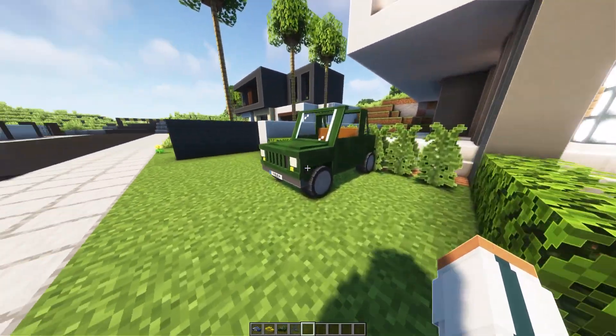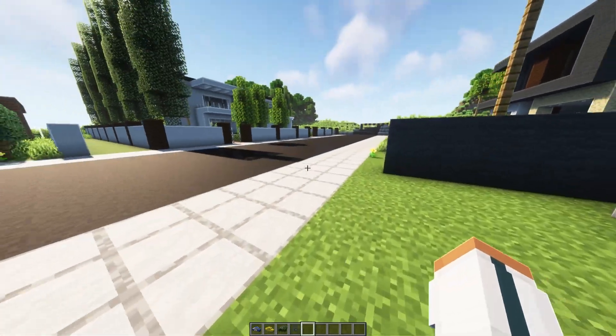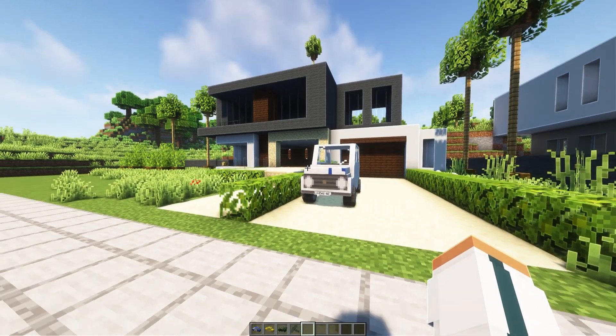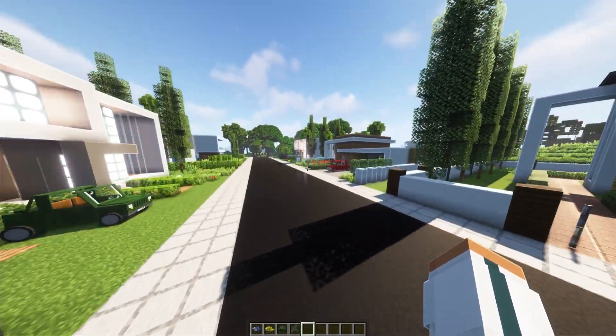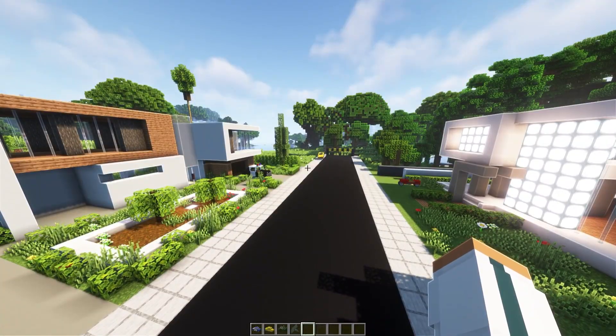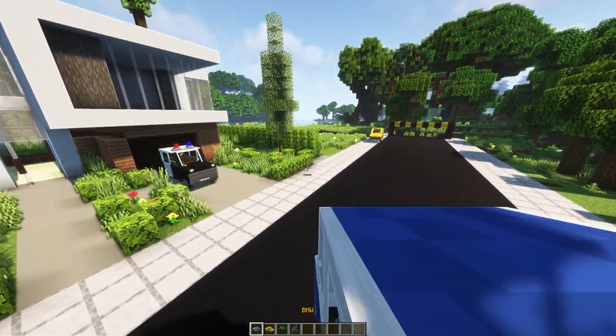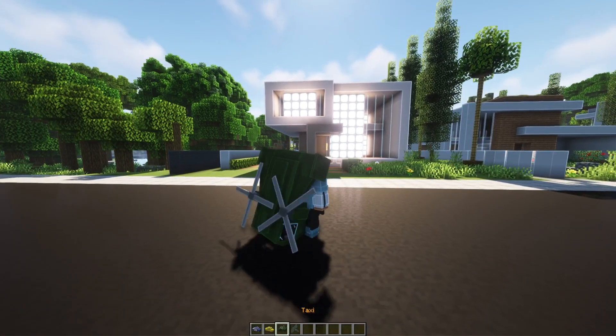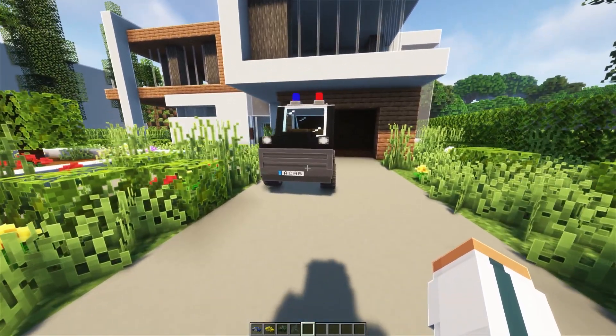I'm pretty sure if I recall, this one's the Jeep — yep, that states it right there. We have a Land Rover. I really am not a car person, don't judge me for this. But I'm just showing the fact that we have different types of cars. You can even see some of my hot bar items here. It's comically hilarious how they fit in your hand, but they do work, and that's what we're here for.